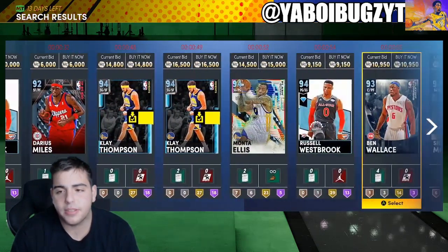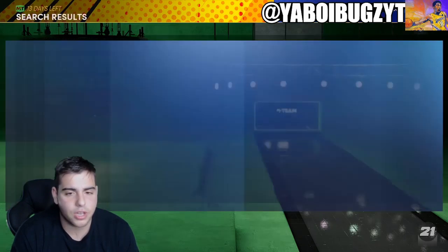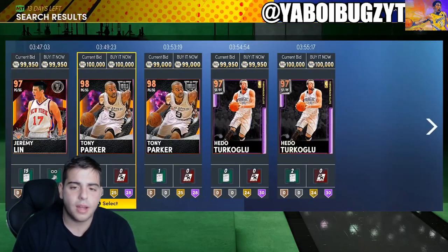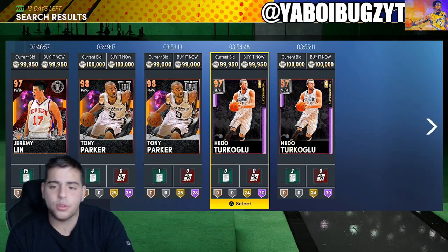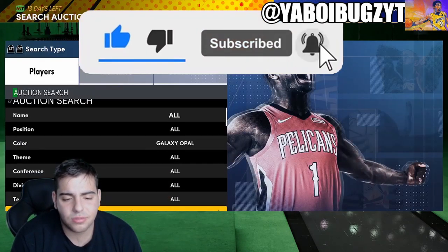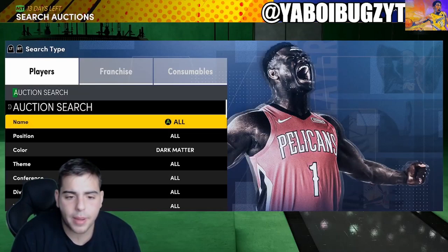Mid-range, close shot possibly, but definitely make sure to pay attention to bid snipes — always something over there with the bids. Another card I want to pay attention to is Klay Thompson. But let's go over the Galaxy Opal snipe filter first. It goes on and off — sometimes there's no cards, sometimes there are. The Galaxy Opal snipe filter is probably one of the best snipe filters in the game; it just depends on timing.